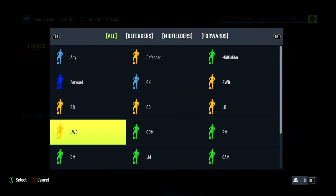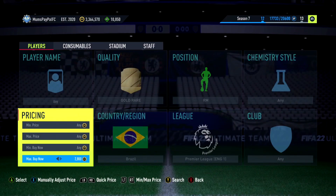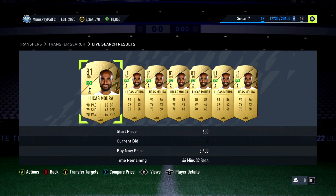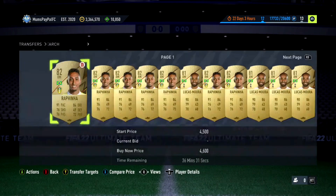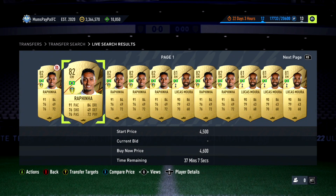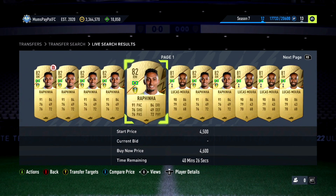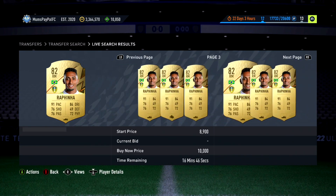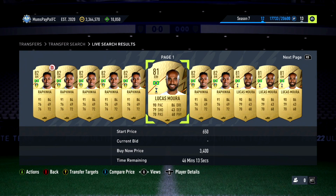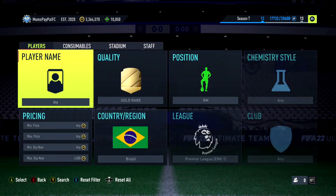The second Brazilian filter: go to Right Mid for the Chelsea player. Lucas Moura hasn't popped up yet, but these are very expensive at the minute. I think Rafinha is like 4,000 coins because he's so good. Lucas Moura is about 3k as well. Whether you go Right Mid or Forward, I think both will work really well.